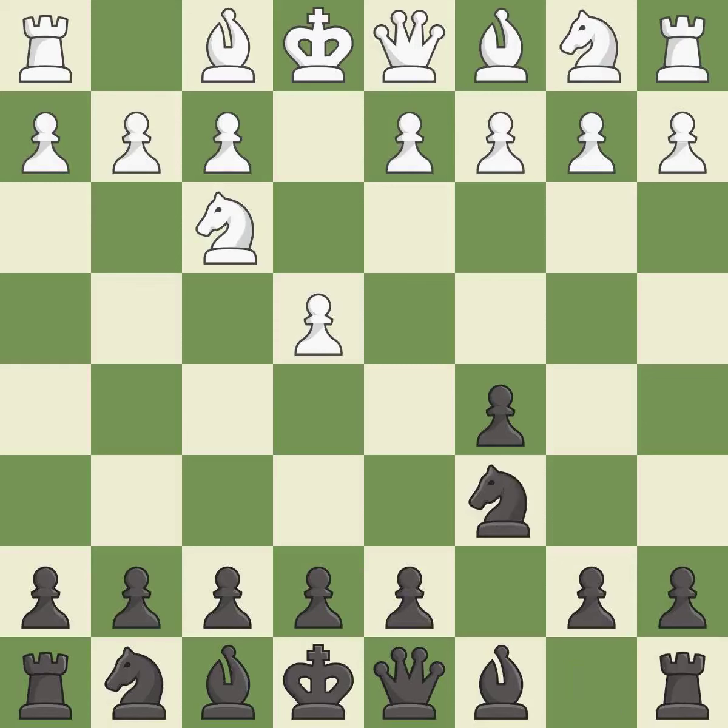Nc6 helps control both the d4 square and the e5 square. Bb5 attacks the knight on c6 and prepares to castle king's side. g6 prepares to fianchetto the dark-squared bishop to g7, where it will sit on the long diagonal.